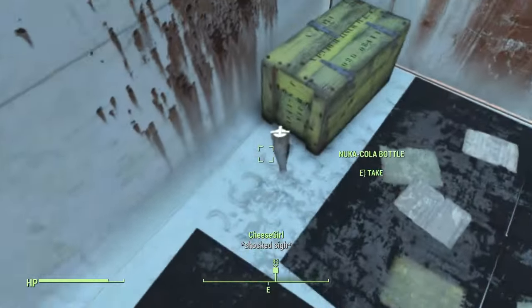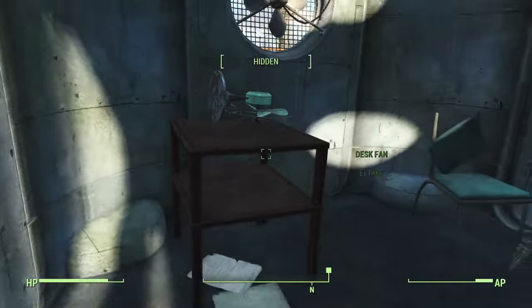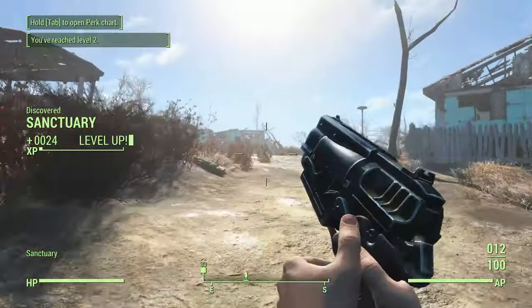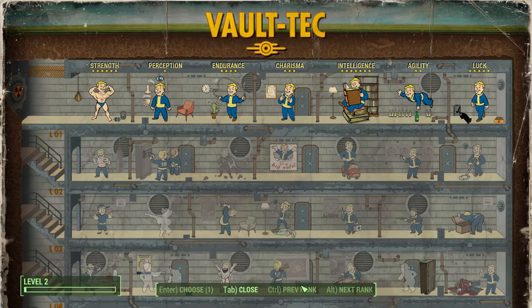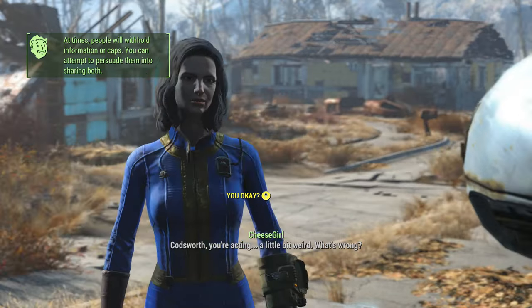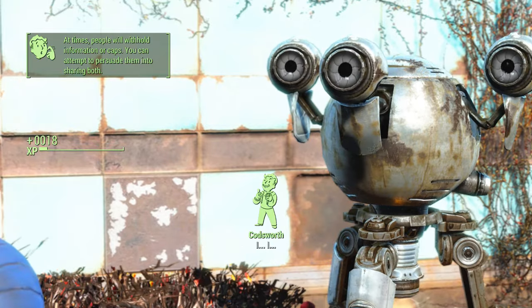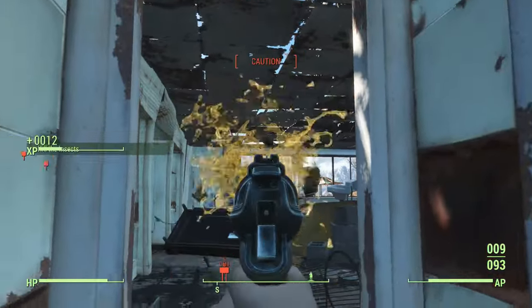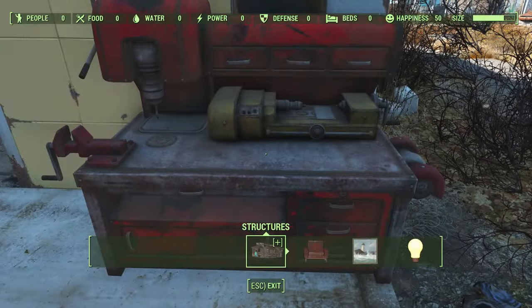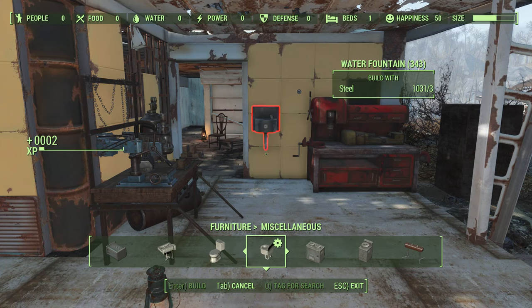As soon as you exit the vault, loot the trailers, then the yellow crates, first aid kits, and everything you can get your hands on. We're gonna go straight to Sanctuary Hills because we're very squishy and vulnerable at this point — the enemies in the surrounding areas can easily one-shot you. Speak to Codsworth and pass his speech check; it's a guaranteed pass so don't worry about Charisma. He offers to help clear the bloatflies in the nearby houses, so use him if you need to. Claim the workshop and build a bed to save your progress. If you have the Workshop DLC you can set up drinking fountains that give you purified water.